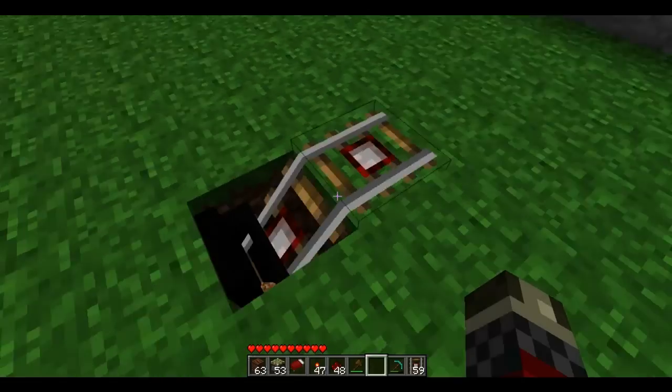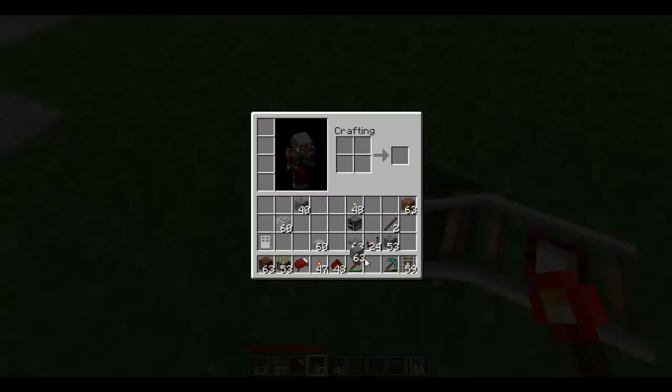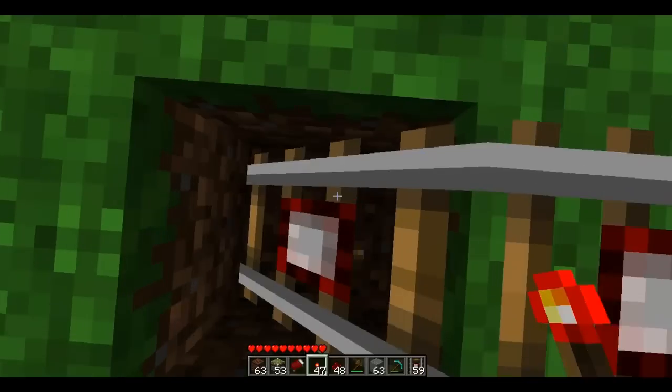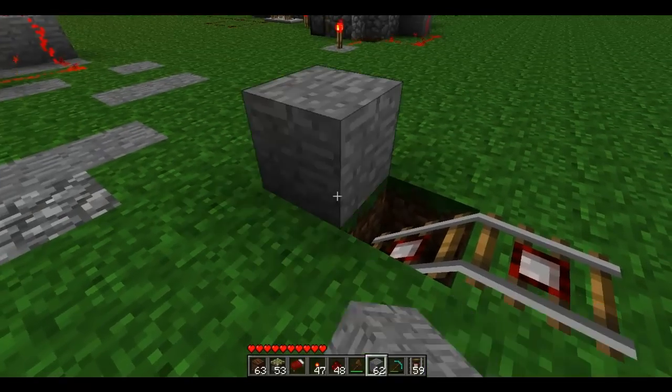Now you just want to set the chest down like this. Another thing — you want to make sure you have a block up above the top here. So if this happens, you just break the minecart, then pick it up again, and then you have to make it again.